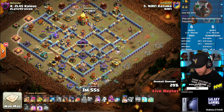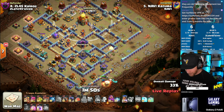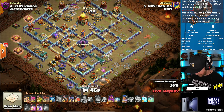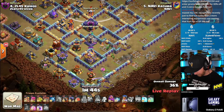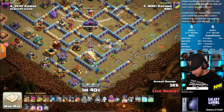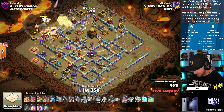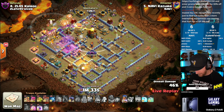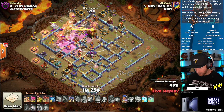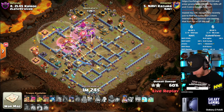He wants to get the defensive world champion engaged early and then blimp across to the town hall. A LaLo from the south is required to make this one work. The queen pops her ability, gets the eagle artillery and the world champion pick up. That frees up the air defense, so he can shift his LaLo further to the left. He goes far left because the heroes will get that value, and pops the ward ability for a much safer approach with the blimp from that angle.